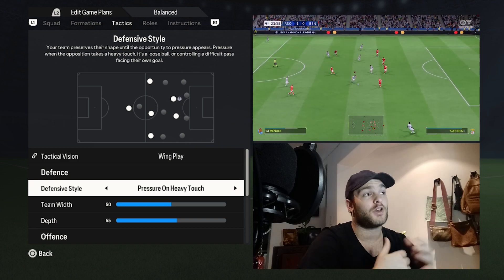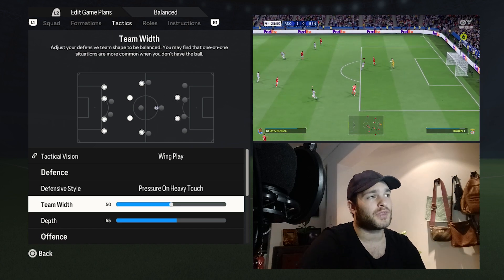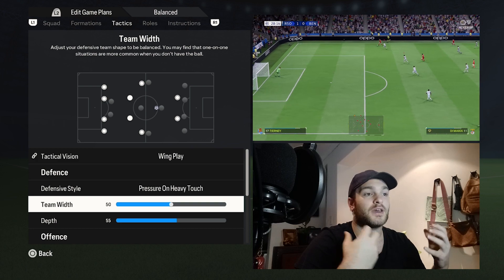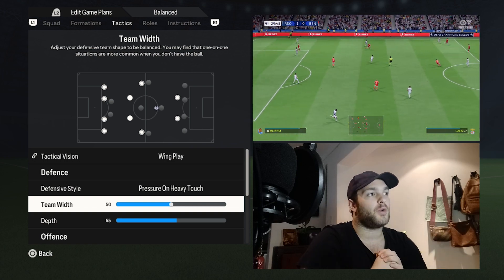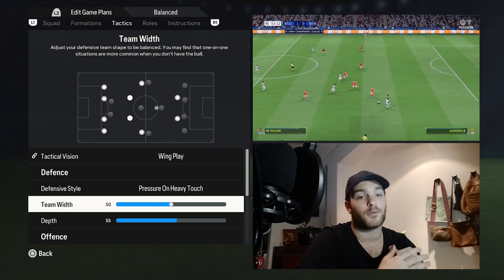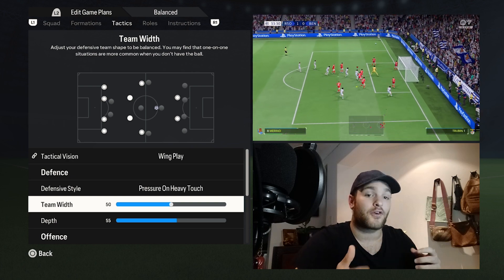They will look to press, force the opposition into going long or making a mistake, then counter-attack and counter-press, moving the ball into the offensive side of things to try and score. The team width is set to 50 — a very balanced approach — which helps prevent the opposition from whipping in crosses while still having the ability to play through the lines. It's a give-and-take system where more times than not you can prevent either, but sometimes you do concede a through ball through the lines or a cross from the wider regions.